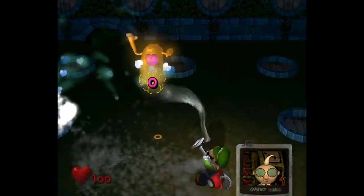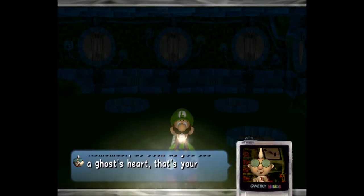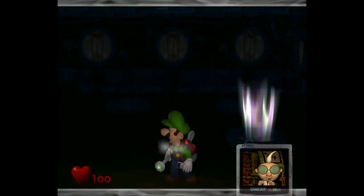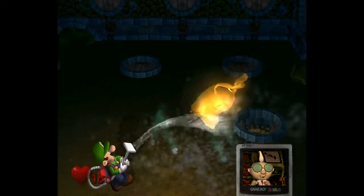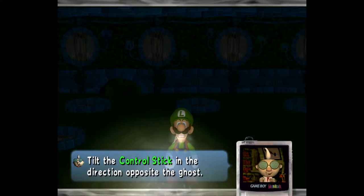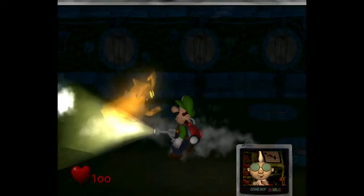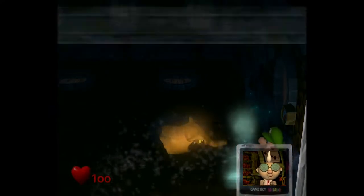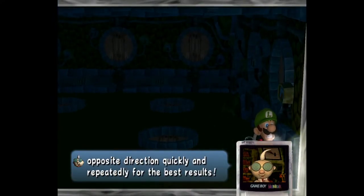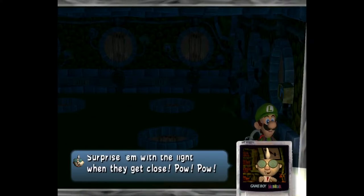We've got our first ghost — hit them with your flashlight and suck them up. Use the control stick to pull them back. As soon as you see a ghost's heart, that's your chance to vacuum them up. While vacuuming, tilt the control stick in the opposite direction to bring them in. Now he'll send five at once, and I'm going to try to get them all at once. For best results, you have to get as close as you can before flashing the light — surprise them when they get close.